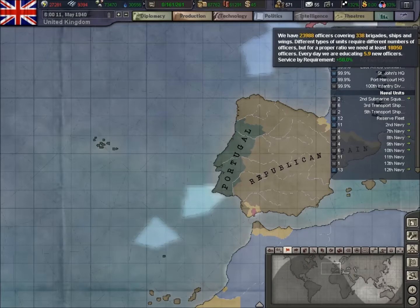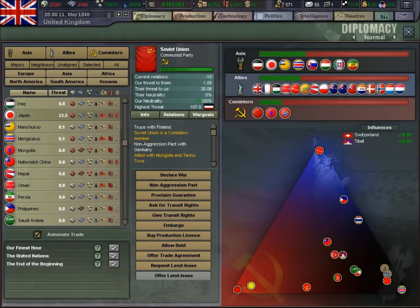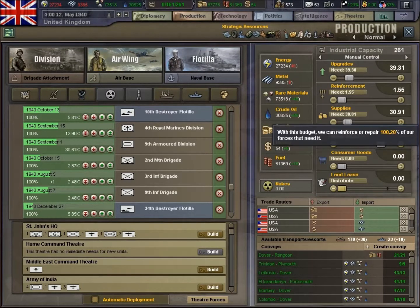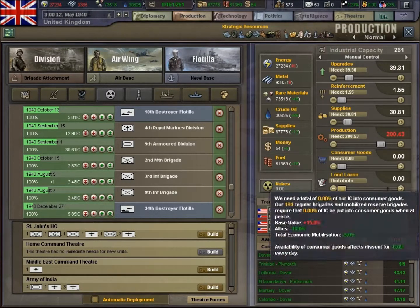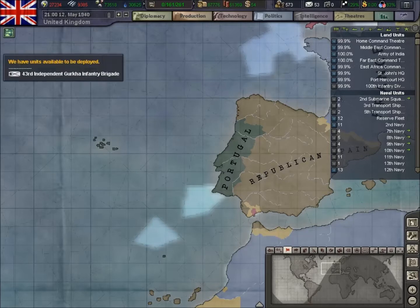Diplomacy is back up. We're just losing a little bit on officers but I'm not overly concerned at the moment. Maybe a bit of fine tweaking again. Don't think anyone else has come into the war at the moment. We've got some submarine anti-aircraft armament — that's always welcome.